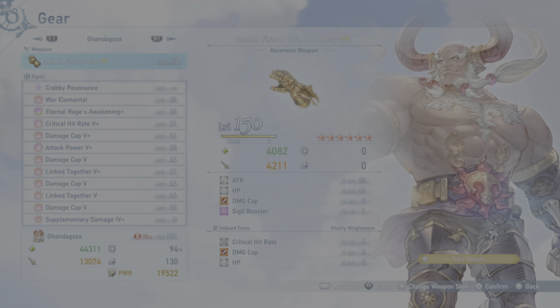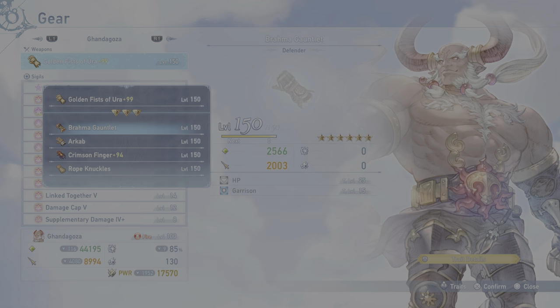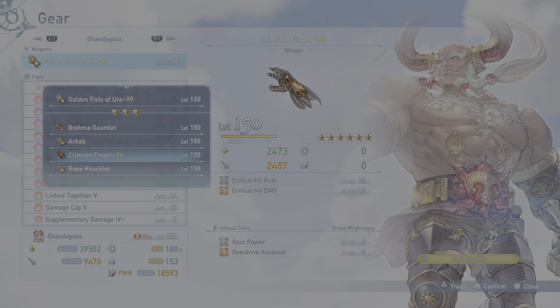Just to touch on the weapon a little more: this is the ascension weapon. I have it fully upgraded and fully awakened — that's why the stats are pretty crazy. But if you are not at this part, that's fine. I would highly recommend using the Crimson Finger out of the default weapons.